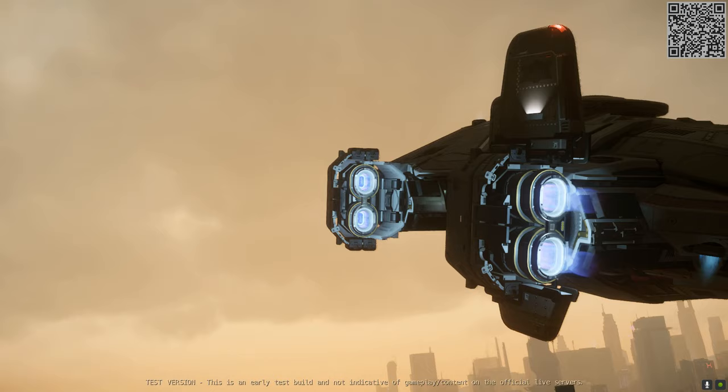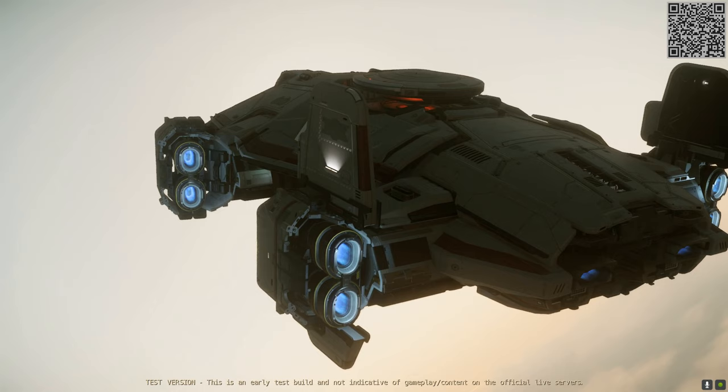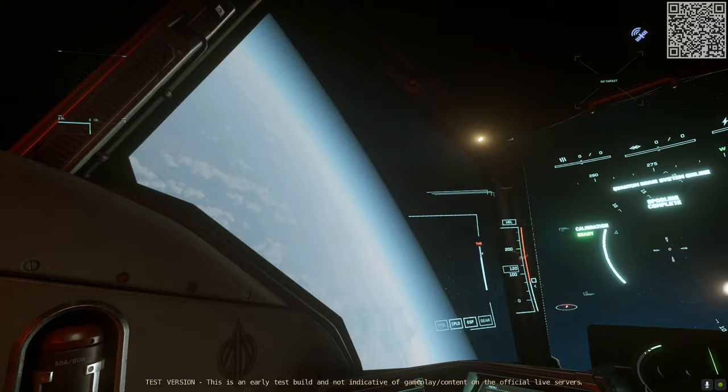No sooner than we got a sneak peek at the player jump point did CIG go ahead and make all of the new jump point locations official, with all three now accessible from the star map here in PTU. Once again I was departing from Area 18 in the Terrapin to go and take a look, and early news circulating was that the graphical problems we'd seen previously had now been fixed.